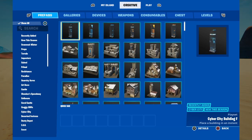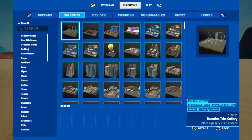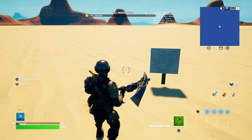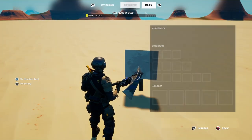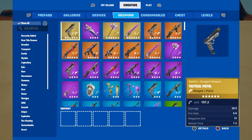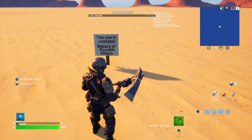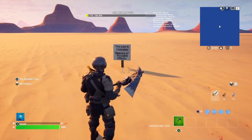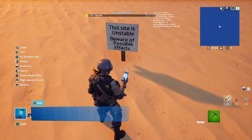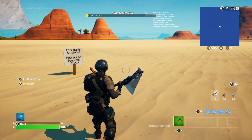First we're gonna need the sign — it says 'This site is unstable, beware of possible effects.' I think I know where we can get this stuff. That looks pretty good. So now I just need to make it say 'This site is unstable, beware of possible effects.' BAM — we have the sign. Now of course we need to add the main picture, and that's the Durr Burger. I need to readjust the sign. I finally got the sign adjusted to where it's supposed to be.